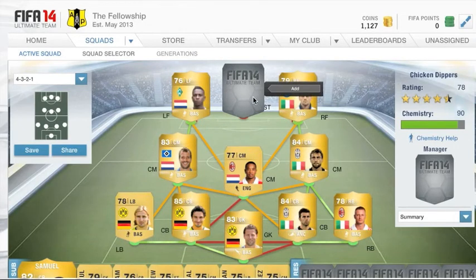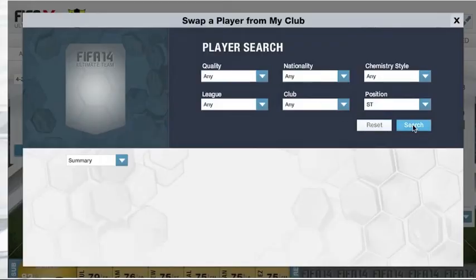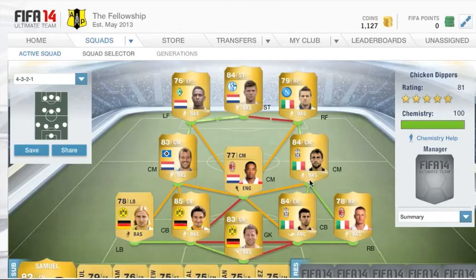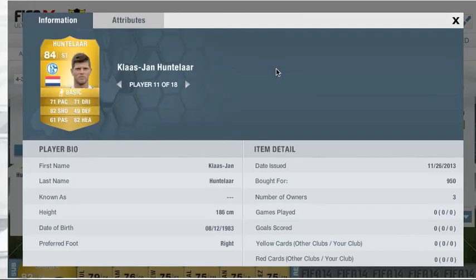If you hadn't guessed already, our striker for the team is going to be Huntelaar — the other 84-rated player I was talking about. You guys probably saw Gomez there as well, which you could use, except the problem is it only goes to 97 chemistry, so that would be annoying. But I have used Gomez and he's been as good if not better. Huntelaar cost just 150 coins for an 84-rated — that's insane. I'm the first owner of this card because I actually rebought this whole team to make this video.